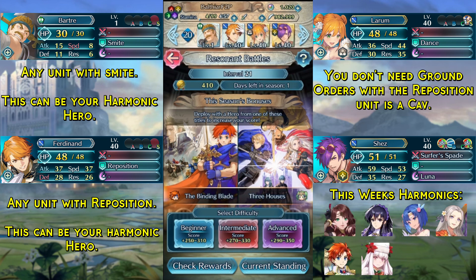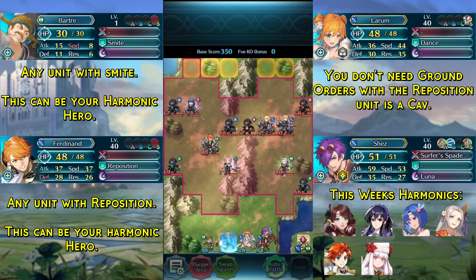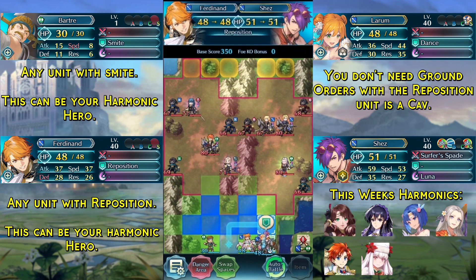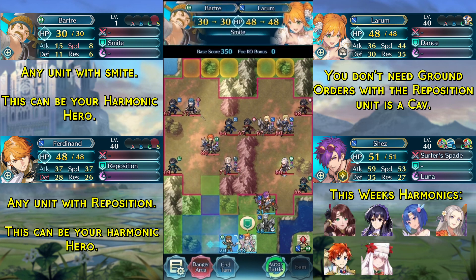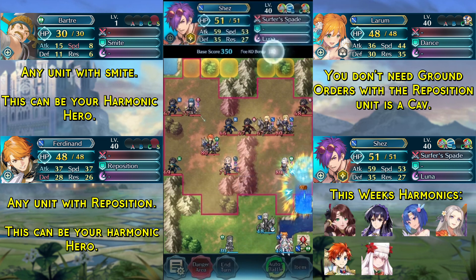With that said, let's get into the solution. We will begin by using our unit in slot 2 to reposition up Shez. This should work even if the unit is not a cavalry unit because of the Ground Order Seal on LaRoom. Now we are going to smite our LaRoom to the right and then kill this Green Thief here with Shez.